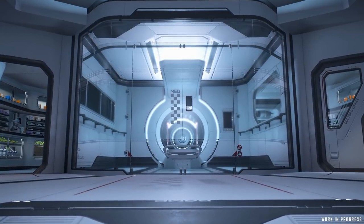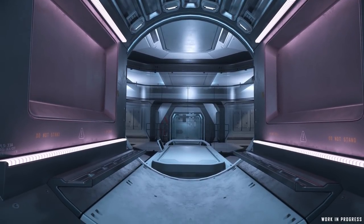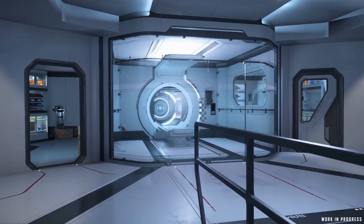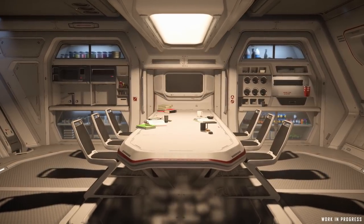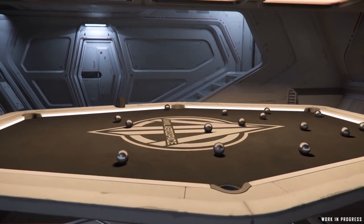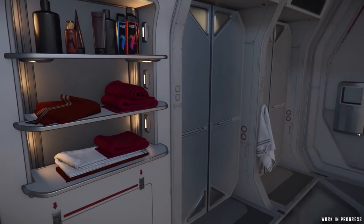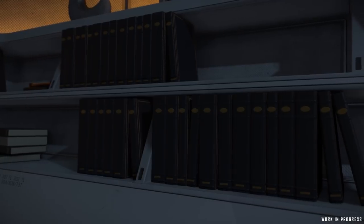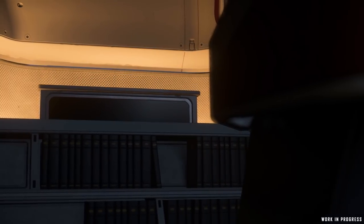Moving up a level, we find ourselves on the habitation deck. First is the med bay — in the waiting room we have standard beds, office and utility areas, and a single medical bed that's a step up in capabilities from what you'll find on the Cutlass Red. Also on the habitation deck, there's a mess hall, a rec room where Anvil seems to have invented hard mode for billiards with a six-sided table, and military-style crew quarters complete with bathrooms and showers for extended voyages.